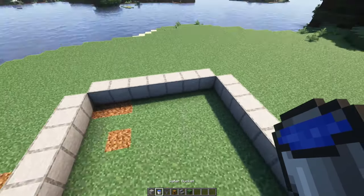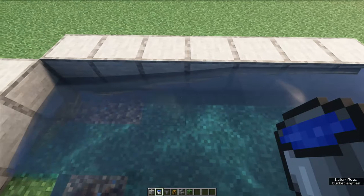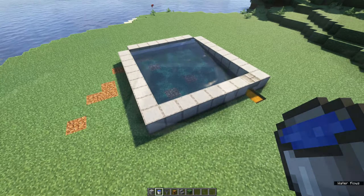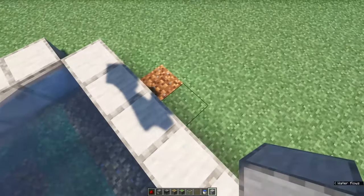We now want to create a water flow going towards this hopper. Place down water sources on the back side. This creates a water flow towards the front. You will notice that it doesn't flow to the corner yet, but don't worry, we'll fix that later on.